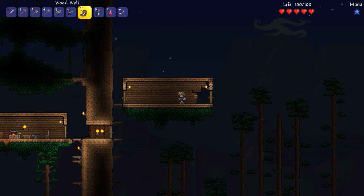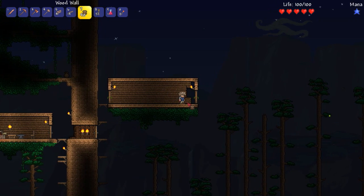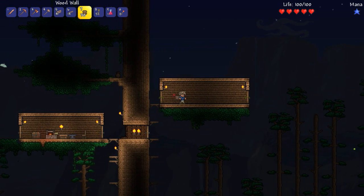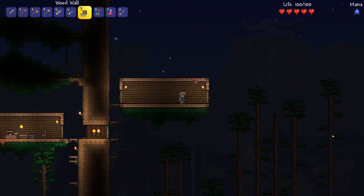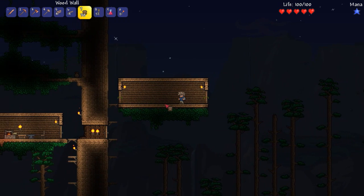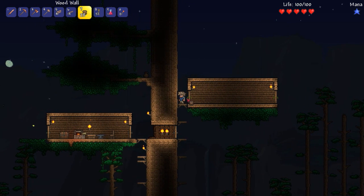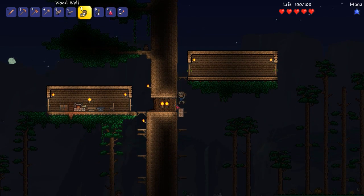There are some very specific requirements for building a structure for an NPC before they'll come live with you. I think you need a table and a chair, a door, walls behind the structure — the entire thing needs to be enclosed. I think it's a table and chair — it might have changed though. Oh man, are those fireflies? That is so cool!